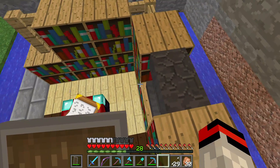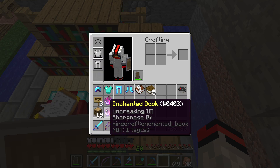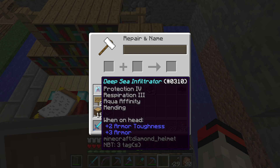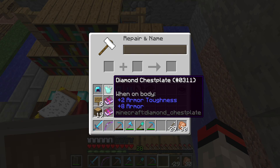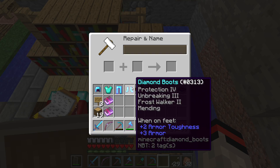Our anvil is about to be broken honestly. We have a Mending, Blast Protection 4, and Unbreaking 3 book that we're going to be putting on our diamond chest plate. I named it the Deep Sea Infiltrator because it has Respiration 3, Aqua Affinity, Mending, and Protection 4 — that'll really help us when we go to the Ocean Temples. We're also going to have Blast Protection to help with ghasts. Diamond leggings has Fire Protection 4 and Unbreaking 3, and I need Mending on it. The diamond boots have Protection 4, Unbreaking 3, Frost Walker 2, and Mending.